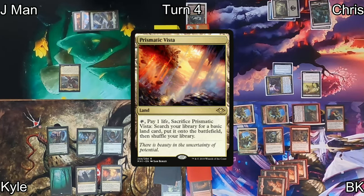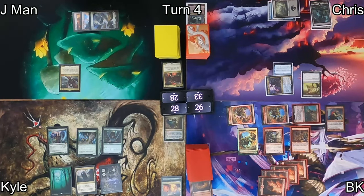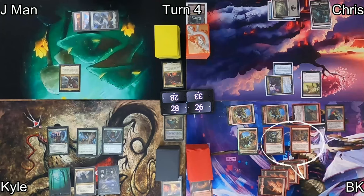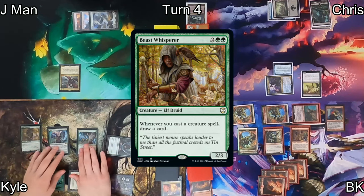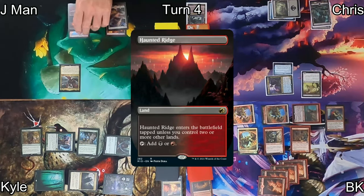Kyle plays Prismatic Vista, pays a life, cracks it for a Kamigawa full-art swamp. He proposes an alliance — attacking Chris instead of me — and we make an uneasy friendship. He casts Beast Whisperer, then moves to combat at Chris dropping him to 31.